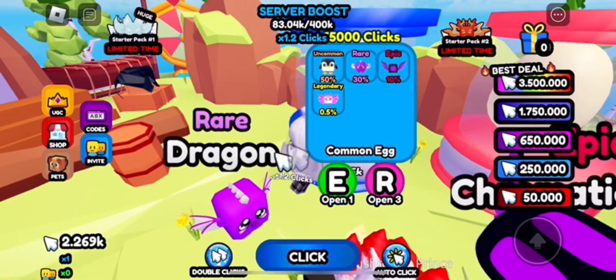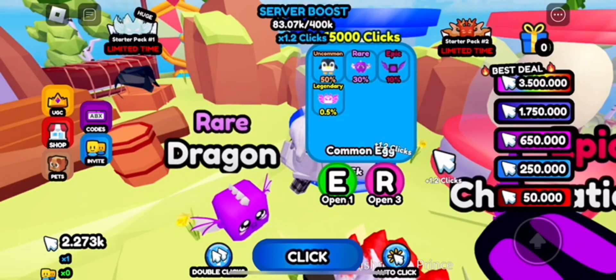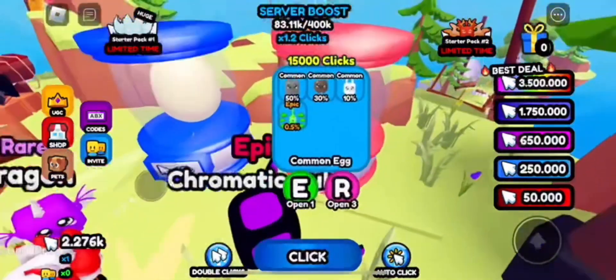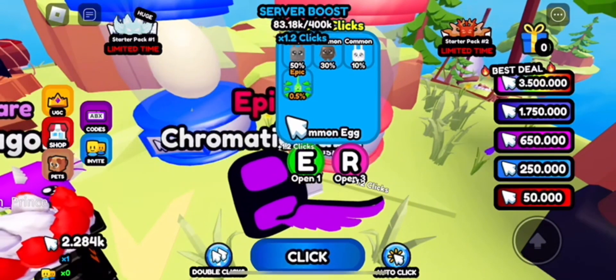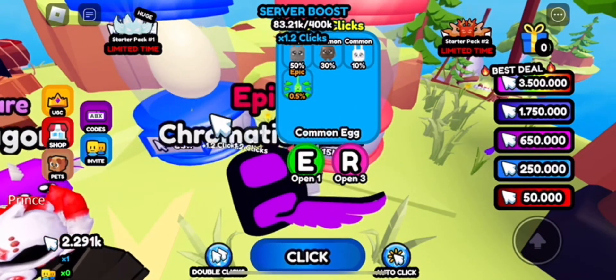The blue incubator has the pink pet as the best one, which is really cute and I do actually really want it, so maybe one day I will get it. And in this one we got this little weird green pet thing, it looks very interesting.